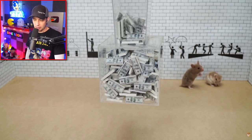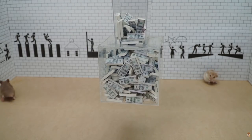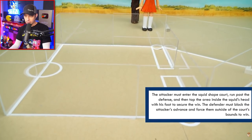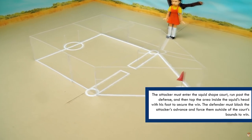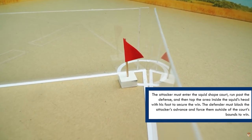This is it — the final challenge! Welcome to the final game. The attacker must enter the squid-shape court, run past the defense, and tap the area inside the squid's head with his foot to secure the win. The defender must block the attacker's advance and force them outside of the court's bounds to win.